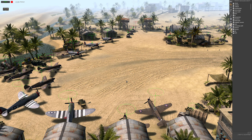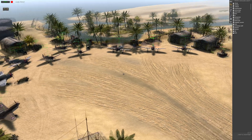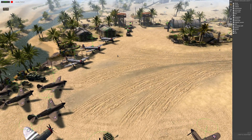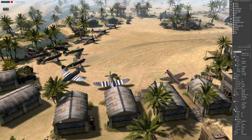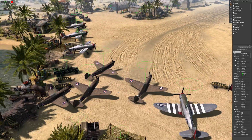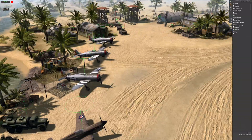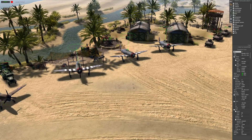Let's begin this tutorial. Obviously, we're going to need a plane. I'm just going to use the vanilla assets for this. The P40 Warhawk is a Valor mod, so that's with Valor, but it will work the same way.